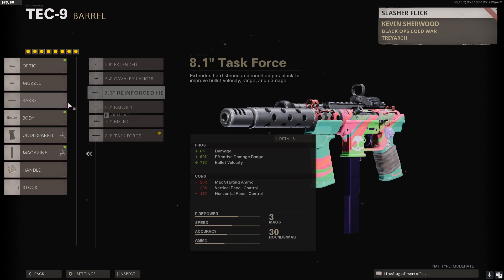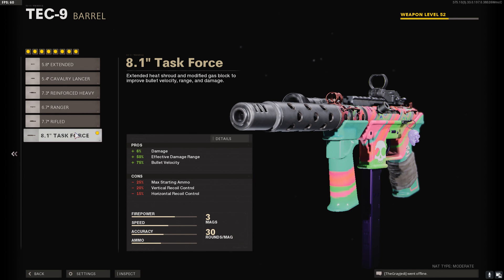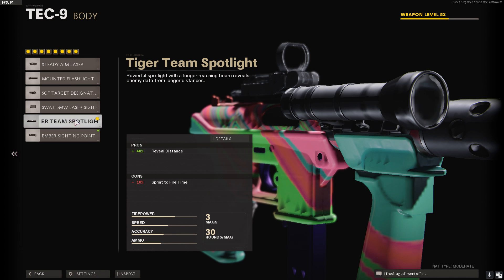For the barrel, we're gonna go with the Task Force for many reasons: damage, damage range, and bullet velocity. Tiger Team Spotlight — this is not a downside, this is what you're gonna want. It'll give you good situational awareness.